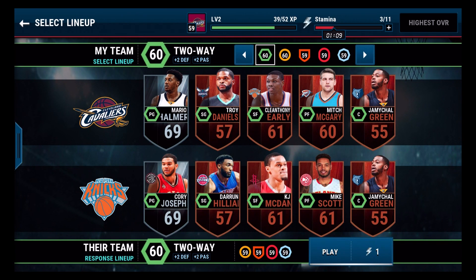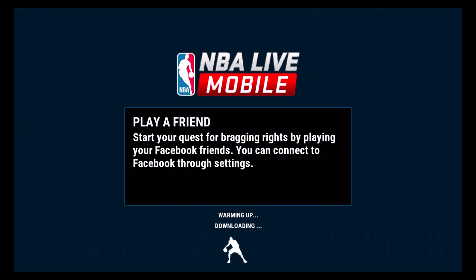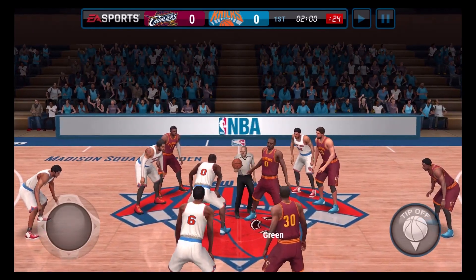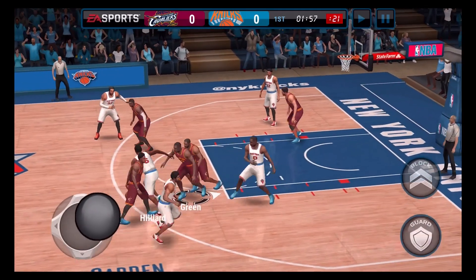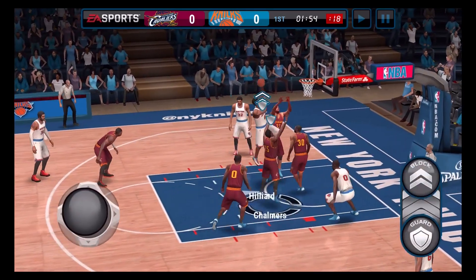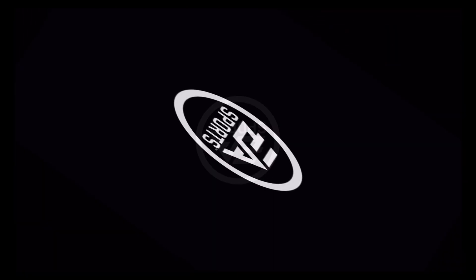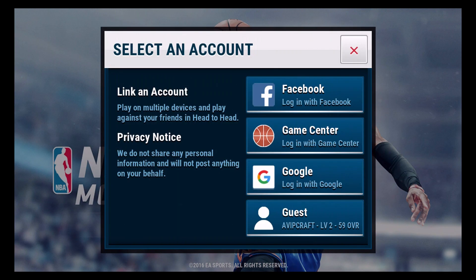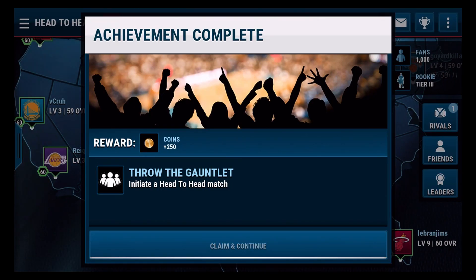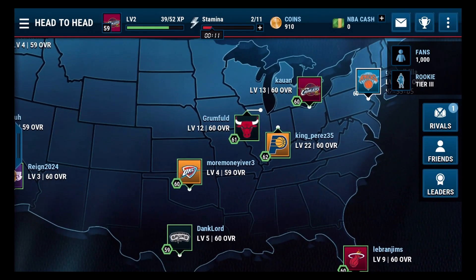We're going to play this guy right here — his team. Corey Joseph. So how you play this game is sort of like this. When it starts, it'll show a tip-off button that you can tap to get the ball — I just missed it. There's also a guard button where your player goes to guard that player. I lagged out for some reason but we can get right back into it.